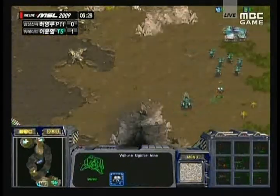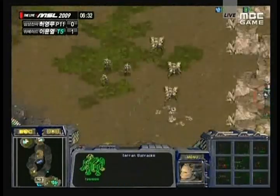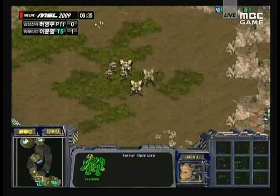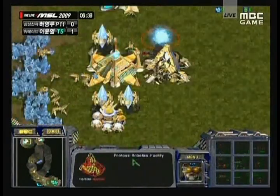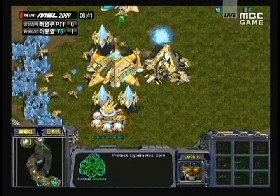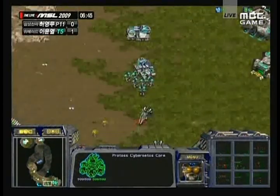Mines are ready — mines are ready for those Vultures, so it's going to prevent any push in from Jangmy. But overall it's just a huge, huge positive position for Jangmy at this point. Not really sure how Nata can come back in this game — he's so far behind. A Robotics Facility is now coming up, and we're going to see if Jangmy will try to finish this off with some Reaver harassment.